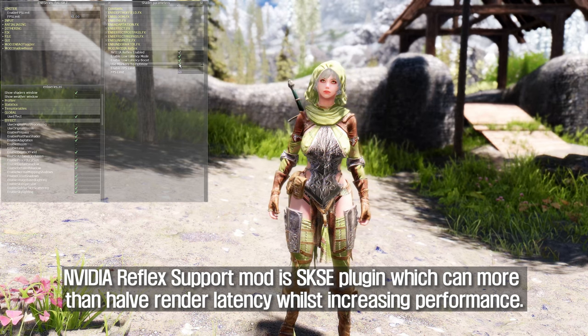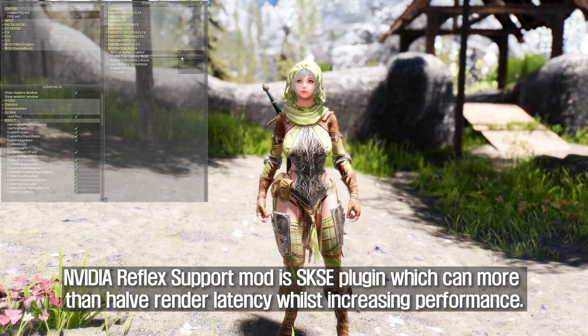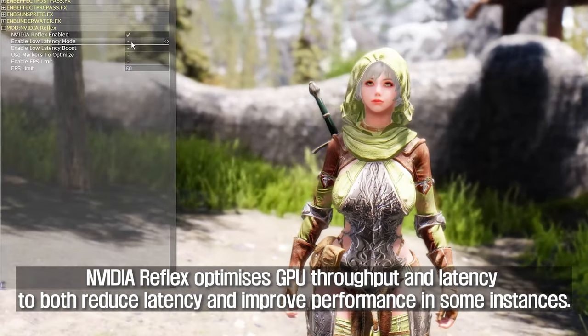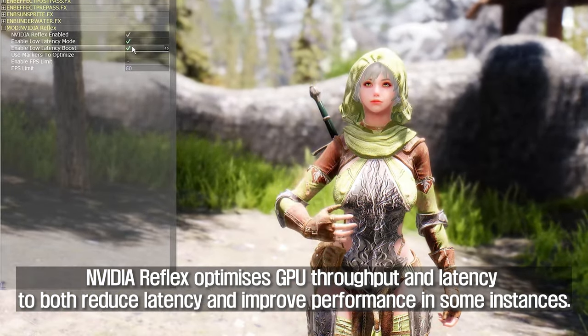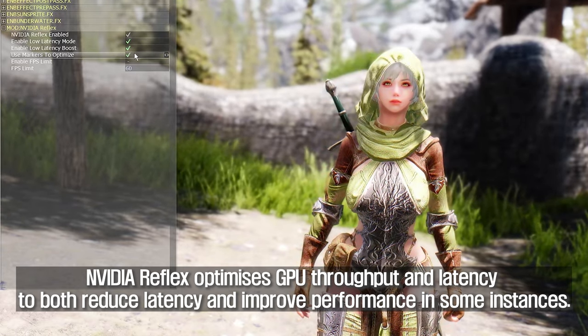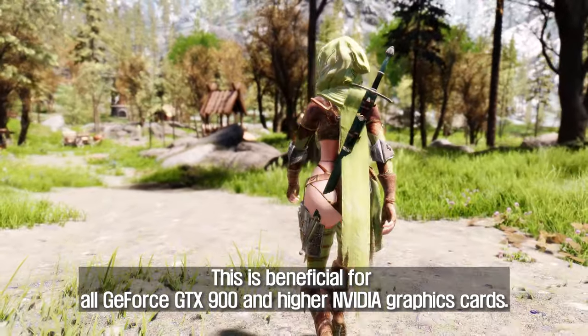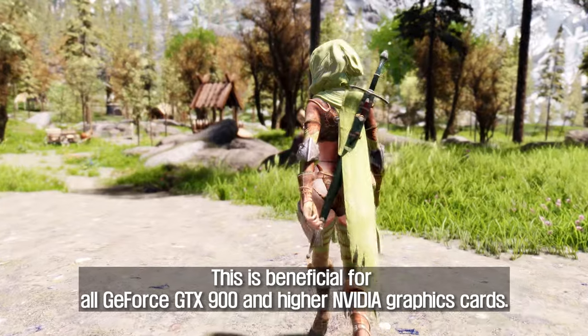The NVIDIA Reflex support mod is an SKSC plugin which can more than halve render latency whilst increasing performance. NVIDIA Reflex optimizes GPU throughput and latency to both reduce latency and improve performance in some instances. This is beneficial for all GeForce GTX 900 and higher NVIDIA graphics cards.